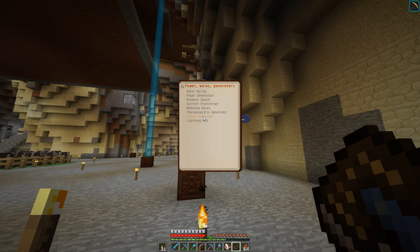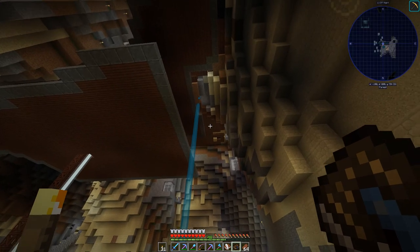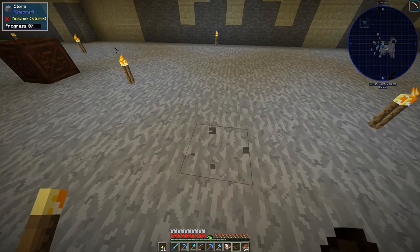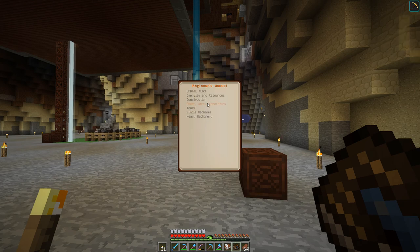Let's take a look at what the excavator is going to require. Under heavy machinery, the excavator requires 4096 flux per tick to operate. That's a lot. Right now we've got a couple of water mills each producing 88 RF per tick and then seven windmills — we're not anywhere close. We'd need tons of water mills, thermoelectric generators, and windmills, and they'd all be ticking our internal server when we could just go with a diesel generator.